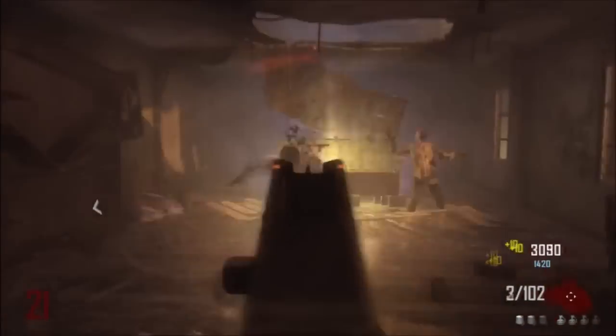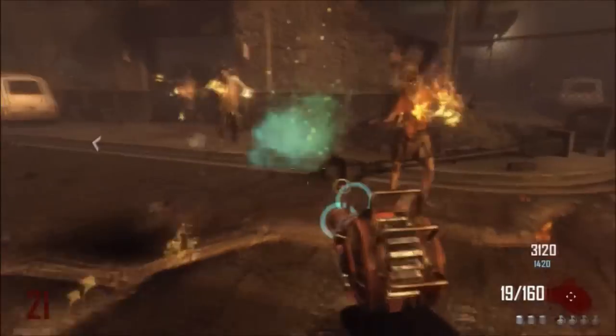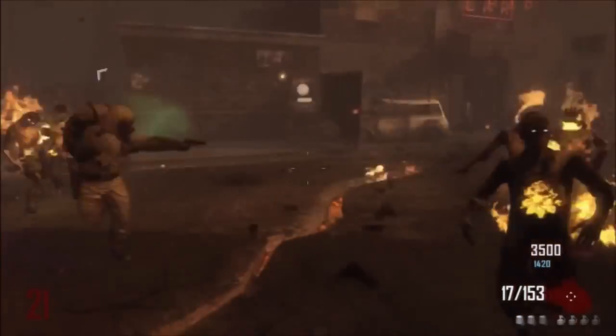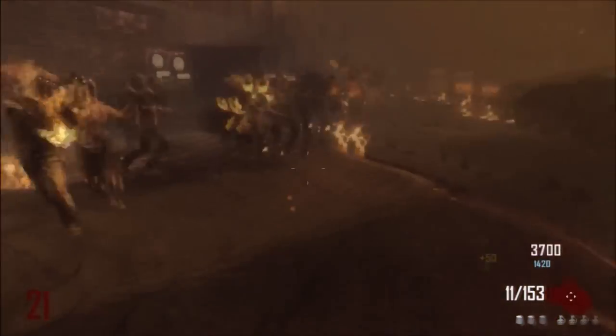As you guys see, the mystery box flashes gold and like white, it goes down from gold to no color, so all you have to do is when it gets to the top, like when it gets to the peak of the gold color, you have to click the square or X if you're playing on PlayStation or Xbox for 950 points, and then you immediately knife, and what this does, if you do it right, you'll notice like a little lag in the box, and then you should get a Ray Gun or a LMG.